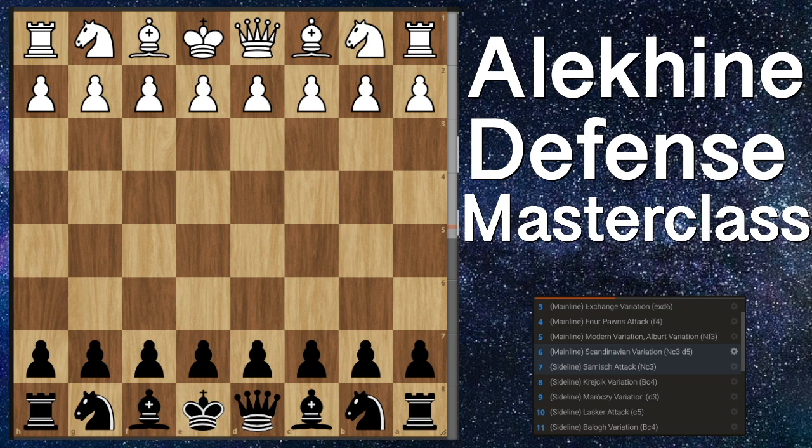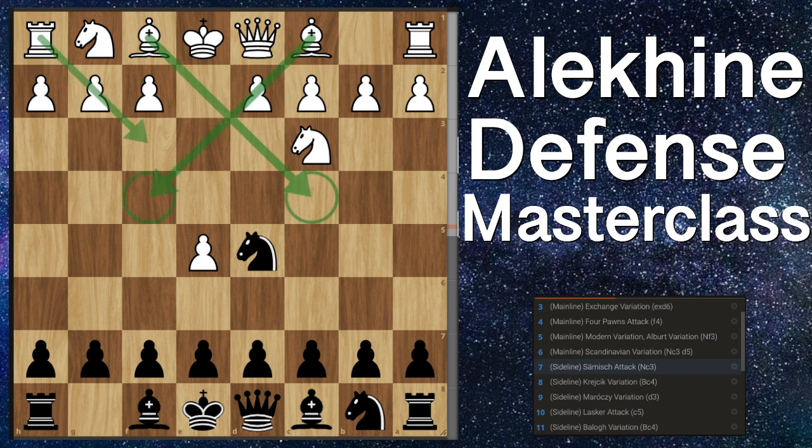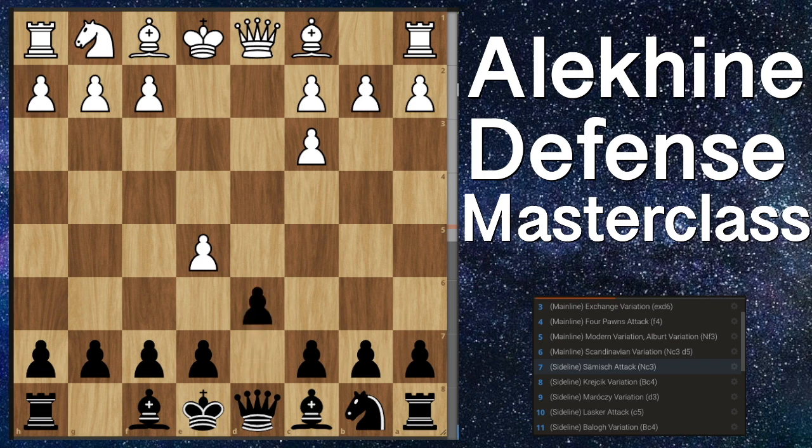First up is the Samisch Attack. This happens after pawn to e4, knight to f6, pawn to e5, knight to d5, and now knight to c3. This is one of the best sidelines for white — their plan is to start developing really aggressively after we capture, taking back with their d-pawn, playing queen to e2, and eventually long castle to try to choke us with their space advantage. We take them, after they take back, we play pawn to d6 — once again attacking their center. They can also try taking back their b-pawn, but this pawn to d4 push just isn't great for them. If they do this, we play pawn to g6, they rush in with pawn to d4, and we play pawn to d6.